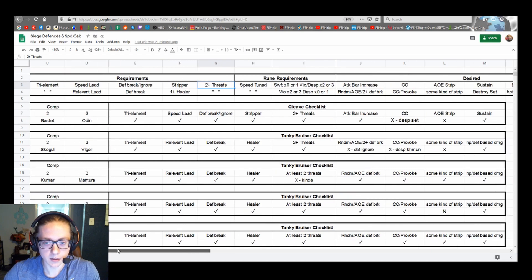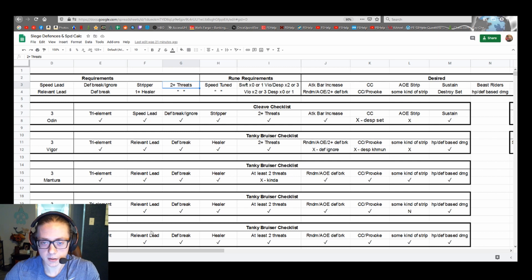Rune requirements: speed tuning is a must everywhere. I don't list will anywhere — I don't think will is as important as violent. Violent is absolutely necessary in every comp — violent gets you defense wins. You want to minimize the offense's ability to manipulate AI and maximize the defense's RNG through violent or despair. Have all three on violent, or with cleaves generally at least one person on swift — like Julie on swift, or Gianna on swift, depending on the comp.